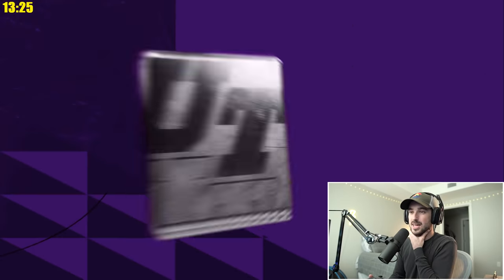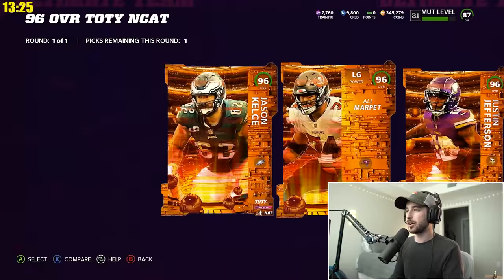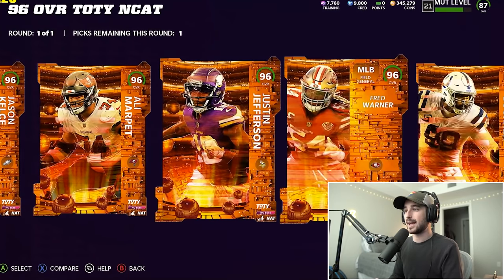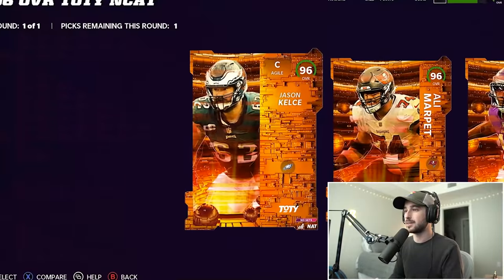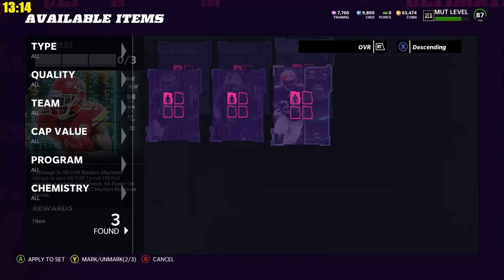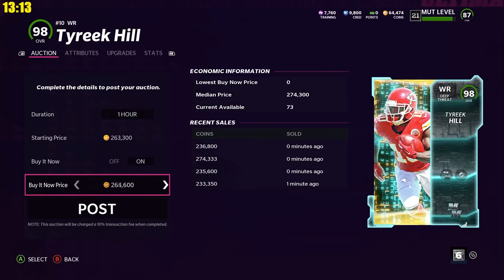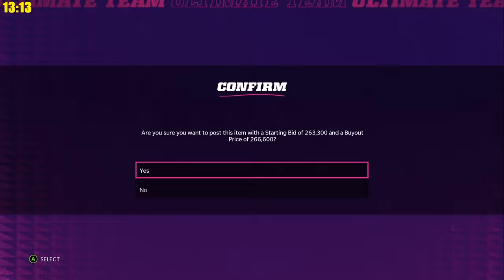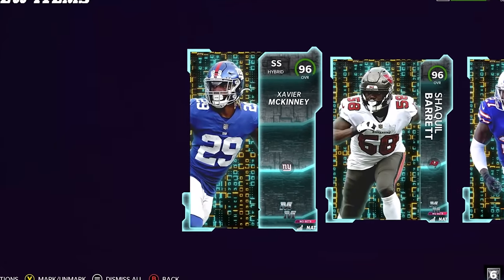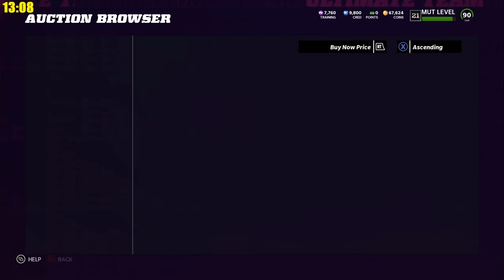Now we'll do our 96 overall team of the year NCAT. This is one of five or six players that we get the option to choose — we're going to go with center Jason Kelsey. It's going to fill a spot on our team that I'm not going to have to worry about. Next up, we completed the Madden Machines Tyreek Hill set. We were able to post Tyreek Hill for a little over 265,000 coins, making back most of what we spent on him. And from it, we got to keep 96 overall Xavier McKinney, Shaq Barrett, and Trey White.